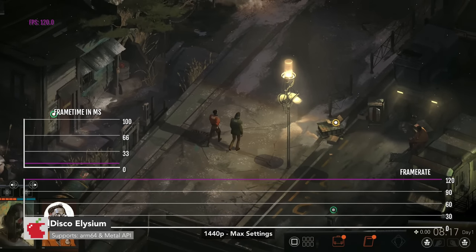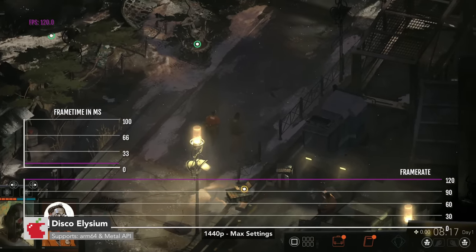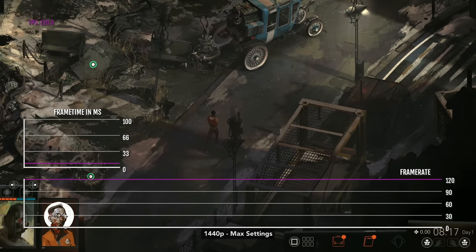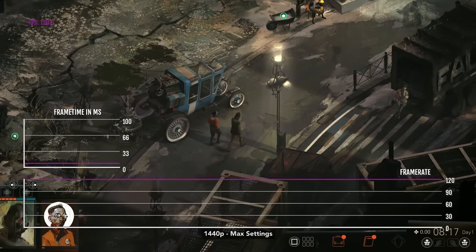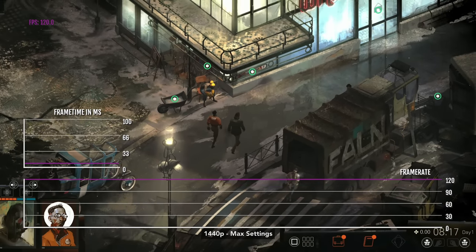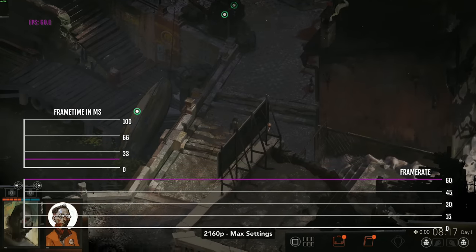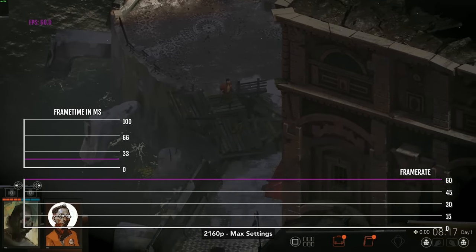Disco Elysium is another native ARM game on Steam for M1. It's definitely one of the most polished RPGs out there today, and it won the best Mac game of the year on the Mac App Store in 2020. The game plays at 2K max settings with a locked 120 FPS. It's stuck at 60 FPS when 4K is enabled, but I think that's because my monitor doesn't support 120Hz at 4K.